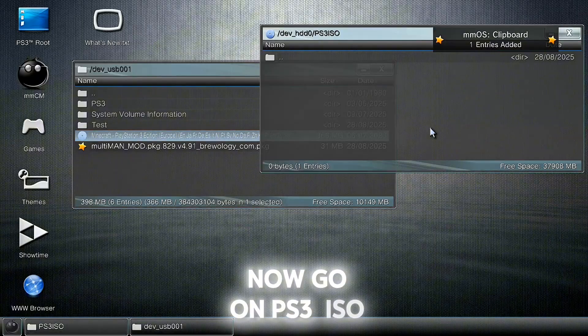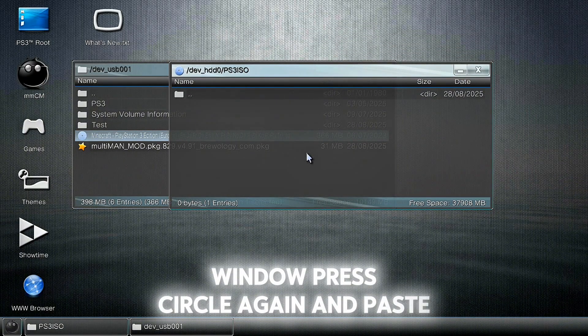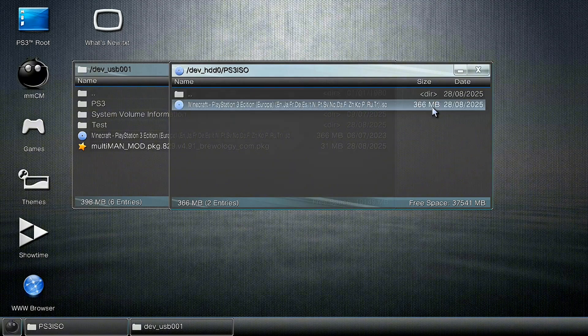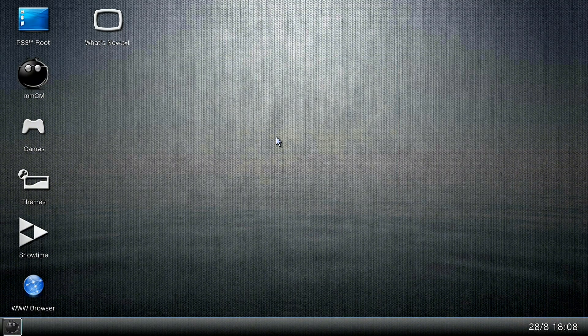Now go on PS3 ISO window, press circle again and paste. Press yes. Close the windows.